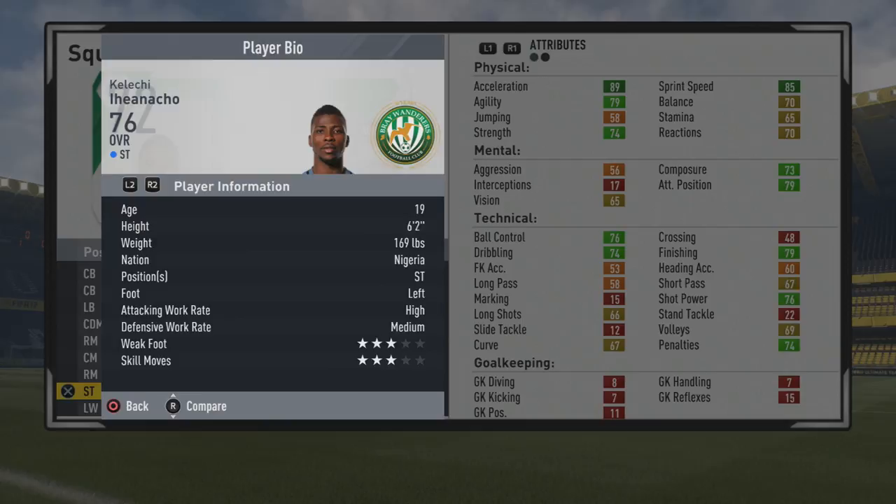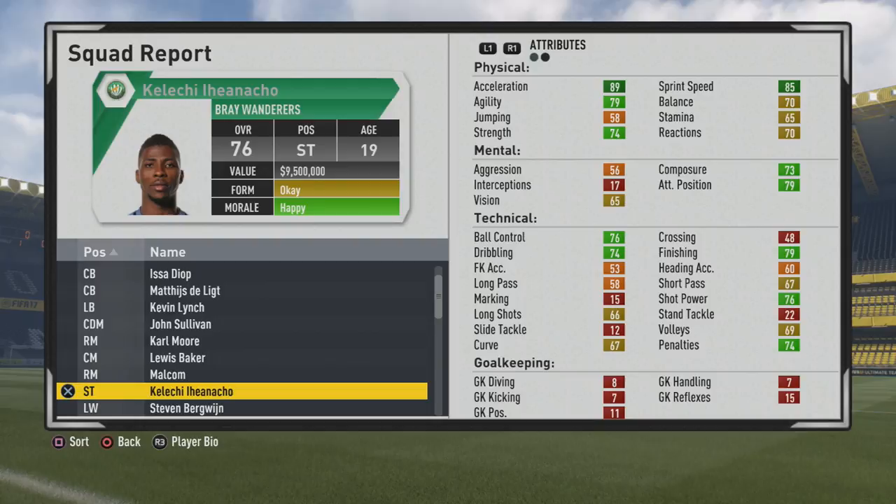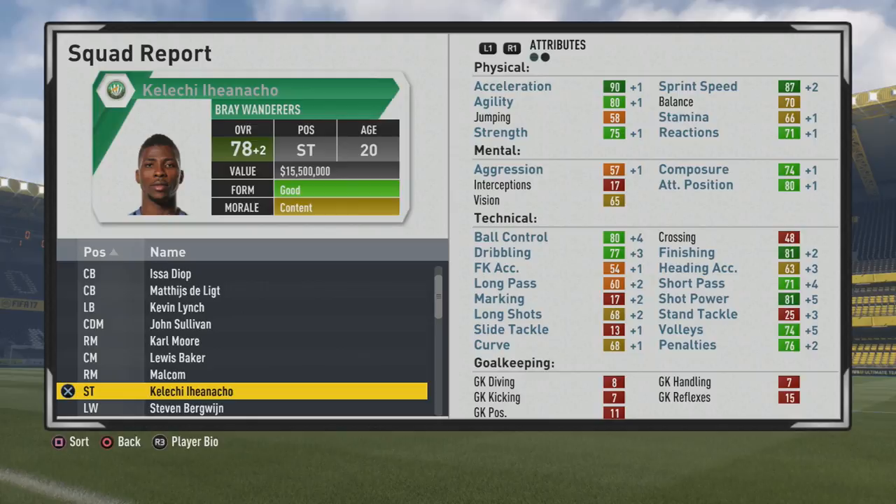He is 6'2", striker, left foot, with high/medium work rates, 3-star weak foot, and 3-star skill moves. So 89 acceleration, 85 sprint speed, decent agility, good strength that will certainly grow quite a bit. 79 finishing, 76 ball control, 74 dribbling from the start, decent shot power and penalties, and pretty high attacking positioning. Good stats from the start, and that strength is definitely going to grow quite a bit.